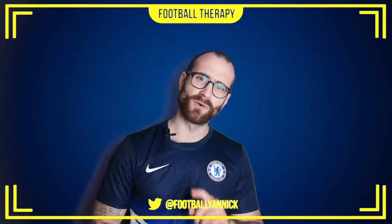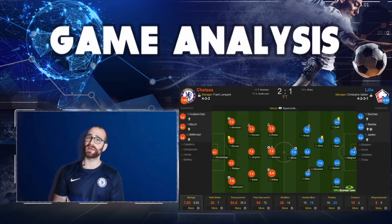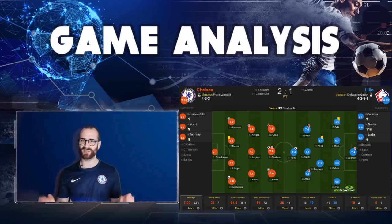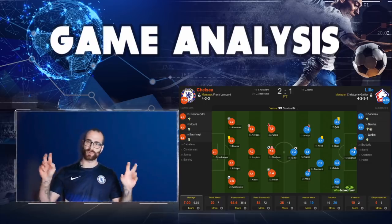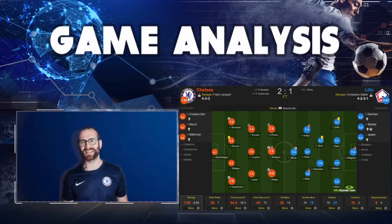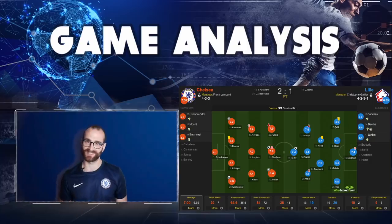Let's get into it. I'm going to open up the analysis screen. Next to me you can see the WhoScored match centre for this match to offer you statistics. Frank Lampard fielded a 4-3-3 as opposed to his 4-2-3-1. Notable inclusions are Antonio Rudiger coming back into the side offering some much needed defensive solidity, partnered by Zouma with Emerson and Azpi as the four-backs. Lampard goes for his controlling midfield three of Kovacic, Jorginho and N'Golo Kante. The front three consists of Tammy Abraham, Willian and Christian Pulisic. Lille fielded a rotated side but they do have a familiar face up front in Loic Remy, former Chelsea striker who would come back to haunt Chelsea.